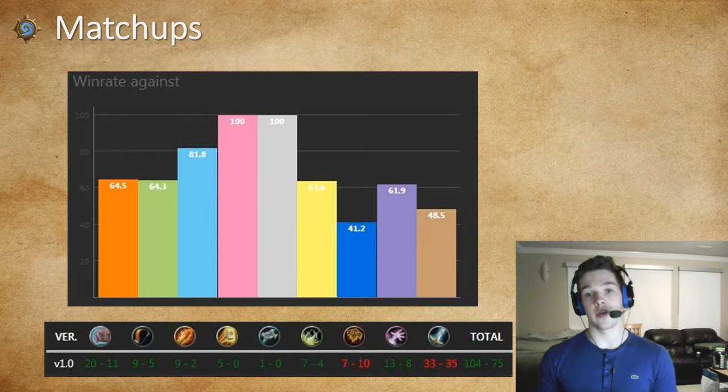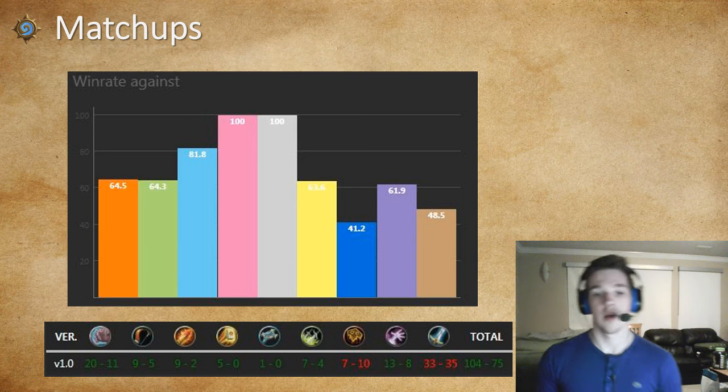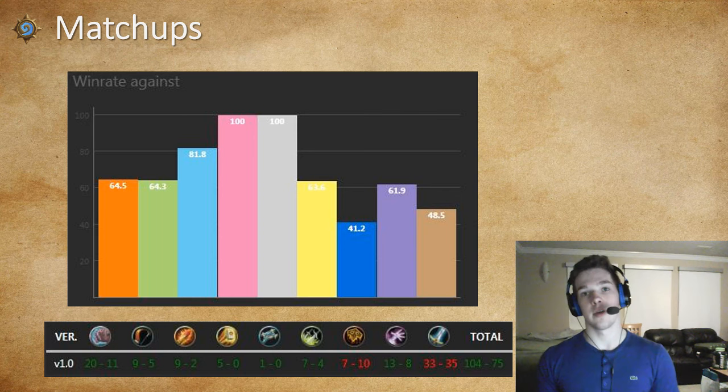Here are the matchups — I'm not going too in-depth here since the individual videos in the description will cover more. Druid we're pretty favored; C'Thun is more of a 50-50, but Token Druid is pretty good for us. It does depend on draws — my sample size is close to 200 games, which isn't huge in Hearthstone, but it represents some matchups like Druid and Warrior. Hunter I think we're favored — if you get the War Axe we definitely win most of the time. Mage is good as well; Freeze Mage is nice for us, especially if you get the Hunter Hero Power.